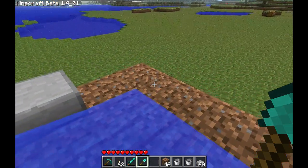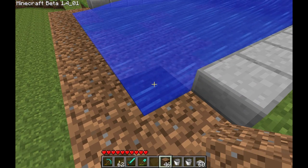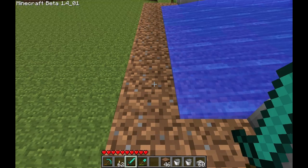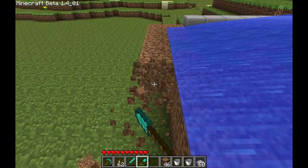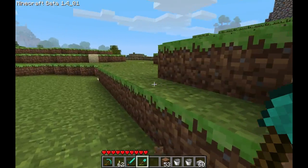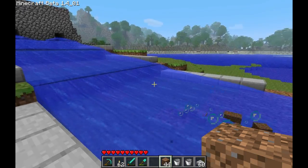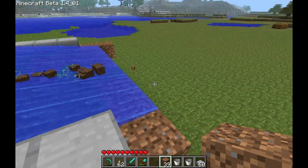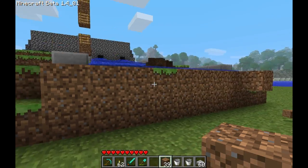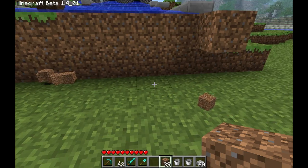Where last time we always chop off the last block the water touched, this time we're going to destroy all the blocks one past it — like so. This way, when we throw objects in it as our simulated wheat, it will get to the edge of the field and it will drop off the edge without the water going along with it.